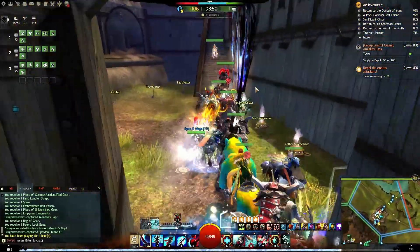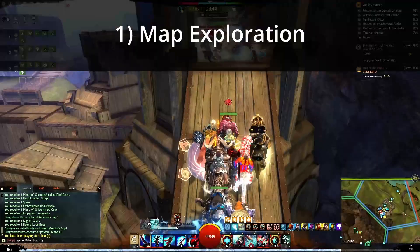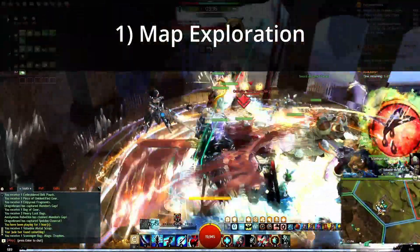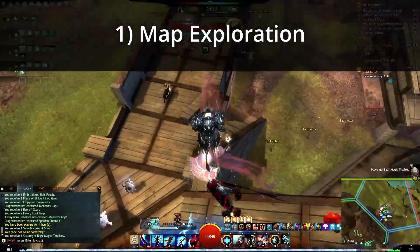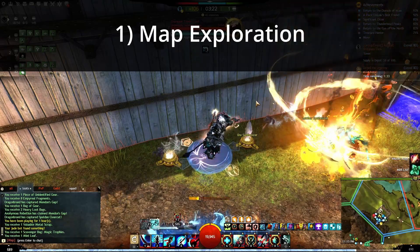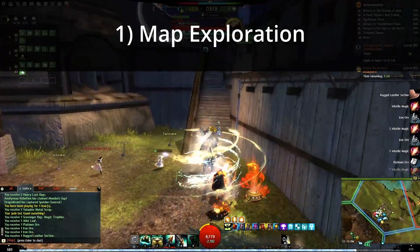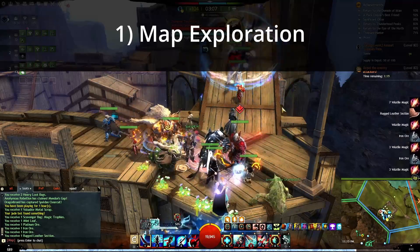Let's dive into map completion. I had discussed map completion in the last video — there are quite a few maps to get done. I said you should take a look at the upper right corner; there's a tooltip and scouts that give you an idea of where to go. Map exploration includes renowned hearts, points of interest, waypoints, and vistas. In Guild Wars 2, when you complete all of the maps — including the capital cities, the five racial capitals and Lion's Arch — you get a Gift of Exploration, which is very useful for crafting legendaries.